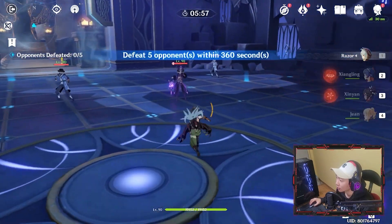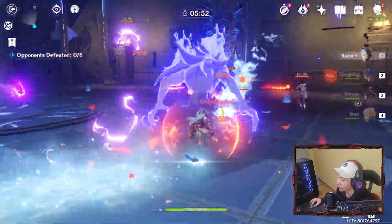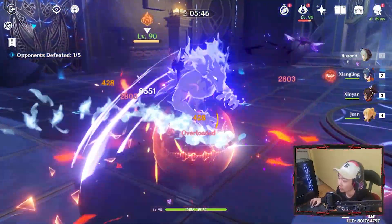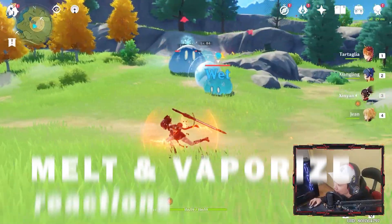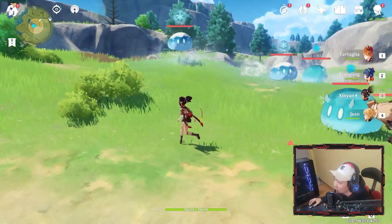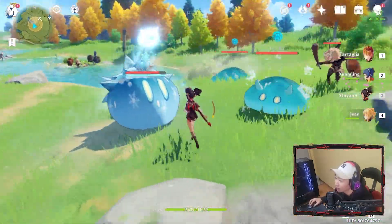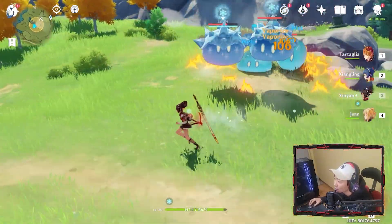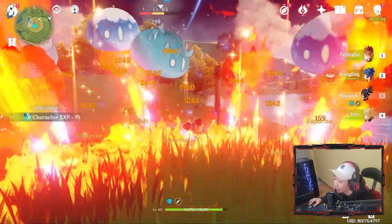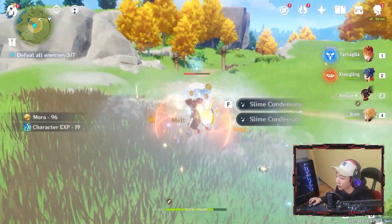I'm back in the Dance of Steel dungeon. I'm going to show her doing elemental reactions against water and cryo slimes — melt and vaporize reactions in one setting. Look how quickly it destroys the cryo shield. It's insane — just one hit. Look at all that reaction. 26,000 damage. Pretty good.